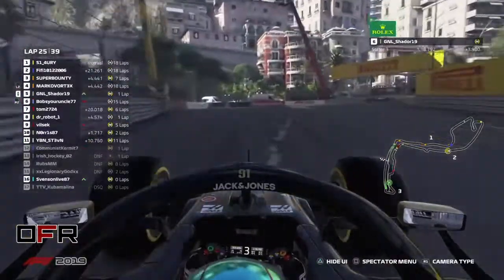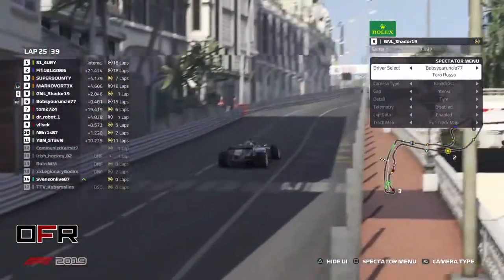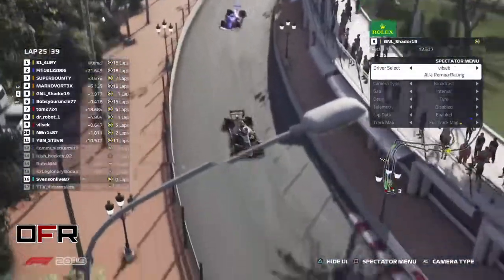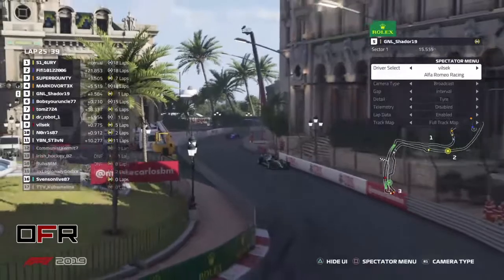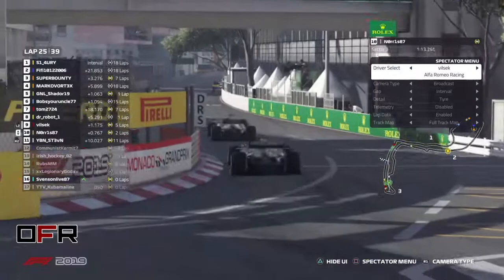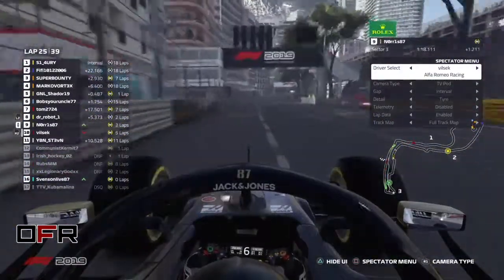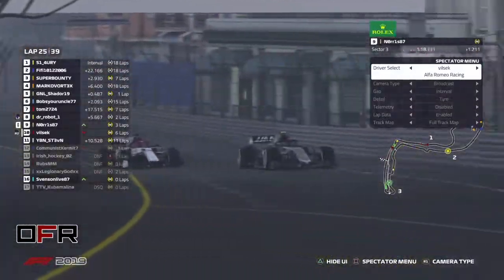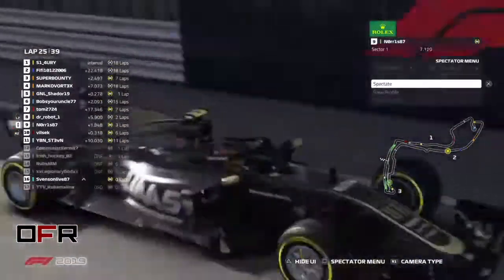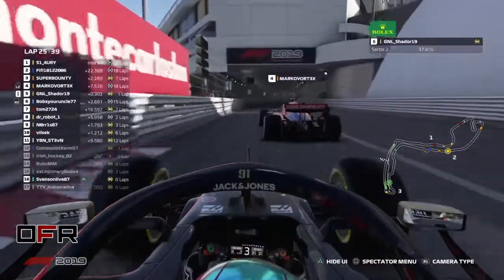Shader on the inside going down — a slight lock-up but he makes it work. That's a good one — we've seen a couple of good moves today. Oh — Bob's Your Uncle gets a lot of understeer. Vilsack still on track while Norris overtakes. Shader almost hits the rear of Marco.